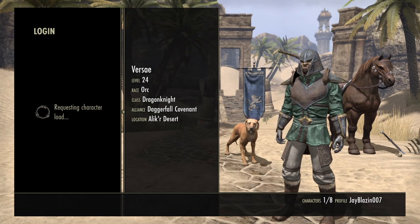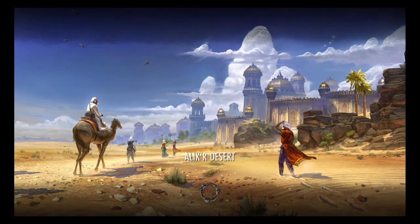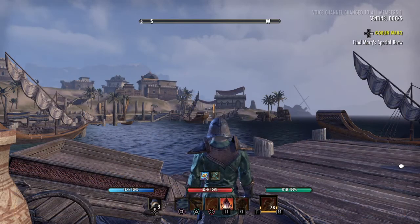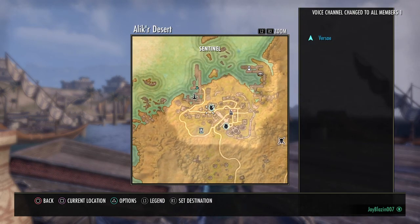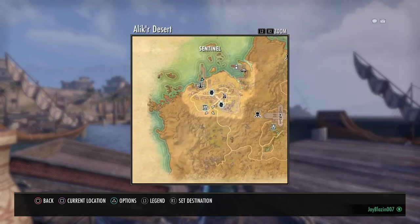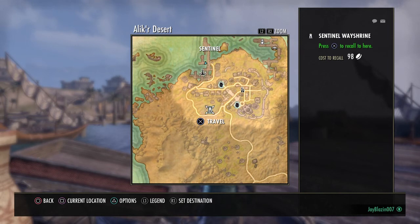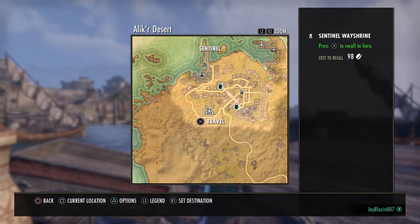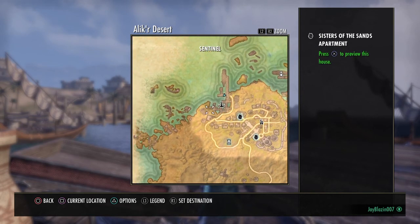Where you want to go is Alik'r Desert. Sentinel is in Alik'r Desert, so you're going to travel to this wayshrine. If you don't have this wayshrine unlocked, look for someone in a guild or your group of friends that is here, and all you have to do is travel to them and it will put you at this waypoint.